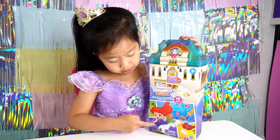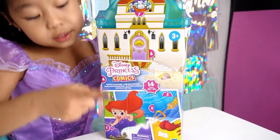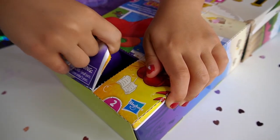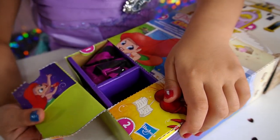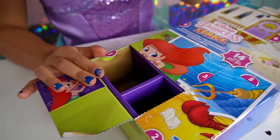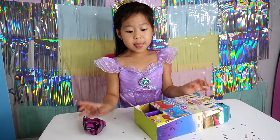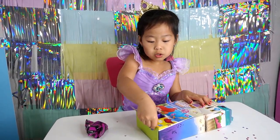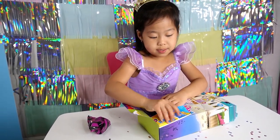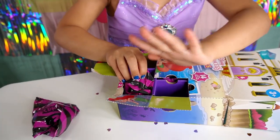Now we're going to do number five — smallest to biggest, so let's do the small one first! Crack this one first! Did I get it? There's one surprise! Hi Ariel! Let's take my surprise first! I don't know which one I got. But now for the next one — number two! I'm just going to peel it off because it's easier! Oh yeah, there's one! Hi Ariel again!